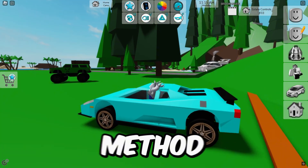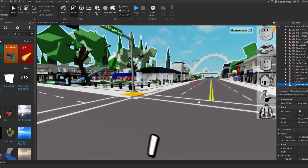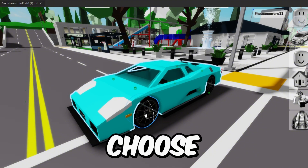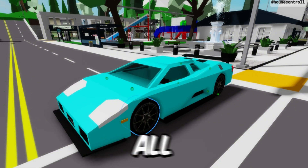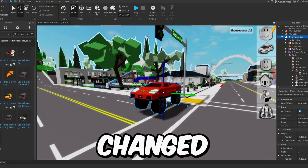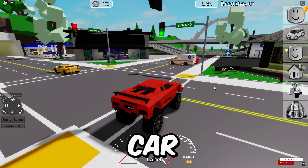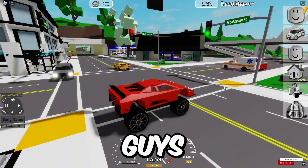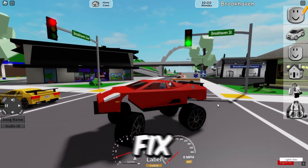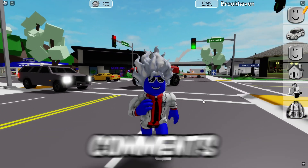That first method doesn't really look like a monster truck, so the second method is much better. For that, you're going to need Roblox Studio. Select all four wheels and change their size. Now let's test it — look at that car, it looks so cool! For some reason it's super slow now, but I'm not going to lie, it looks amazing. Let me know what you think in the comments.